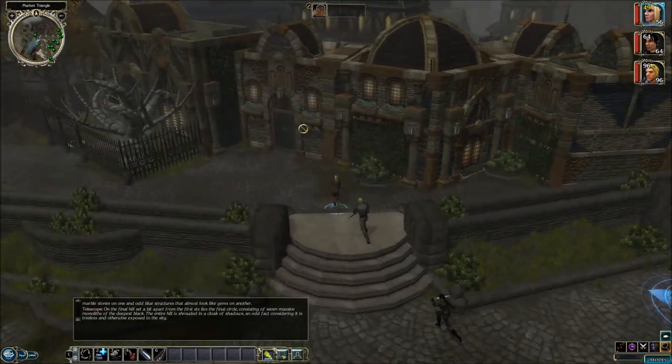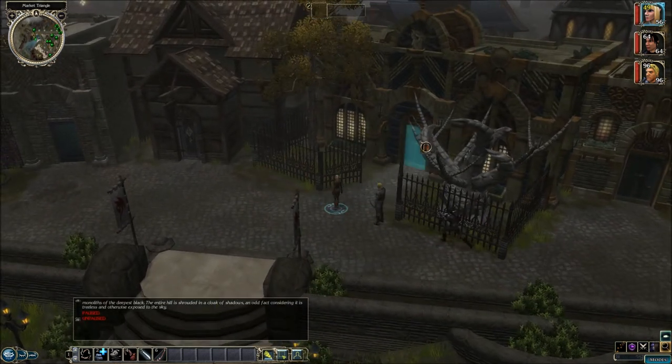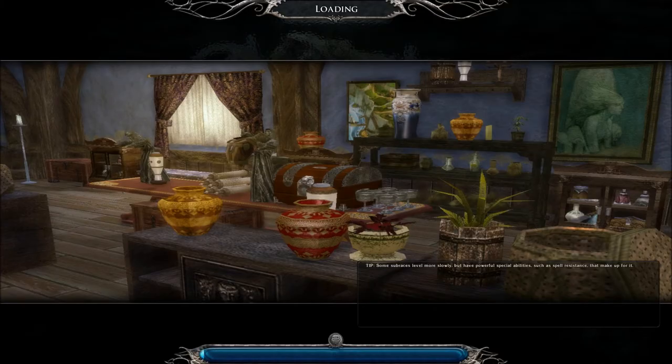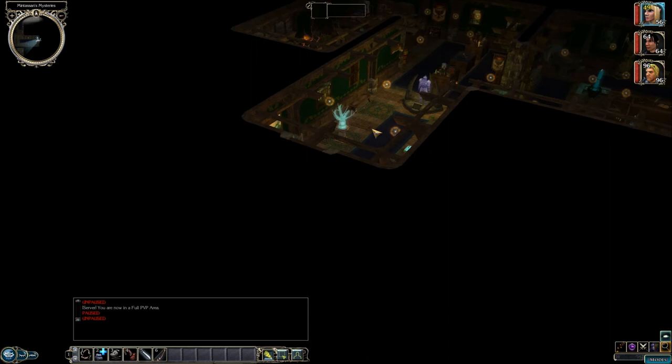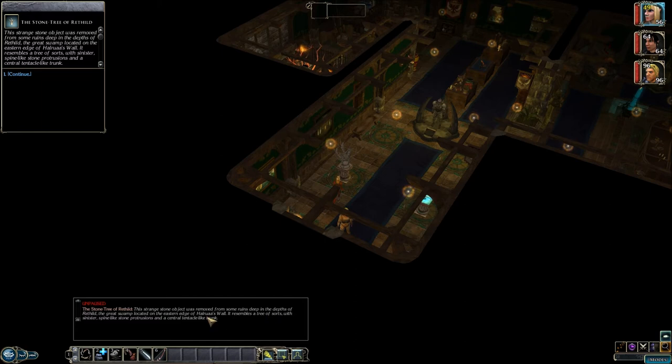Let's check over here — this is probably that shop. Stupid bugs. We'll go in and see if we can buy anything, if we can afford anything. The Stone Tree of Rethild. This strange stone object was removed from some ruins deep in the depths of Rethild, a great swamp located on the western edge of Hal Rua's Wall. It resembles a tree of sorts, with sinister spine-like stone protrusions and a central tentacle-like trunk. The stone is extremely warm to the touch, surprisingly so. Whether or not it possesses any magical properties, you have no idea.